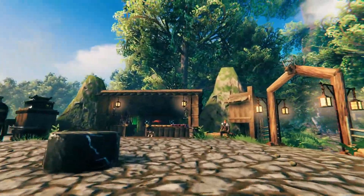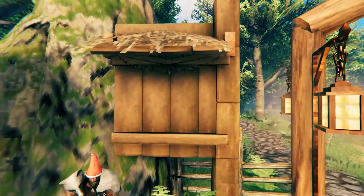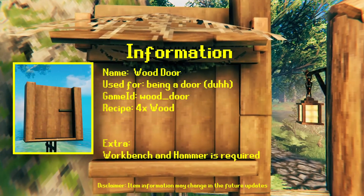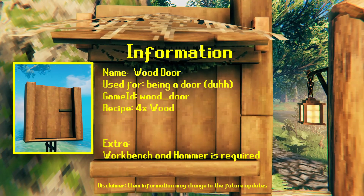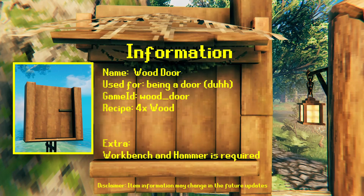Hello, it's me Exit and welcome to everything you need to know. Today we are reviewing the wood door. Item is used for being doors. Game ID for spawning is wood_door.